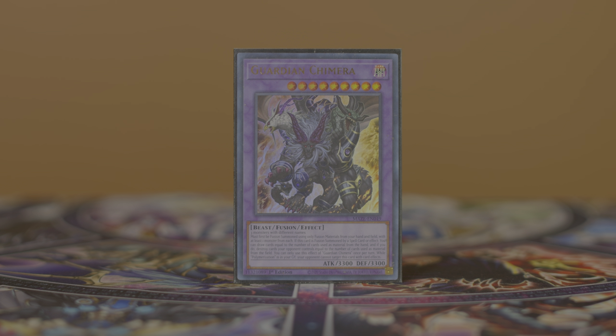Guardian Chimera is a dark level 9 beast fusion monster requiring three monsters with different names, with at least one from hand and one from field. If fused by a spell effect specifically, it then allows you to non-target destroy cards on field or draw cards based on where you used fusion material from — your field or your hand respectively. Guardian Chimera was already pretty great in regular Branded, and for the same reason here — since some of your Chimera core replaces themselves being used as material, Guardian Chimera can result in some ridiculously insane tempo swings. I personally only play just one.